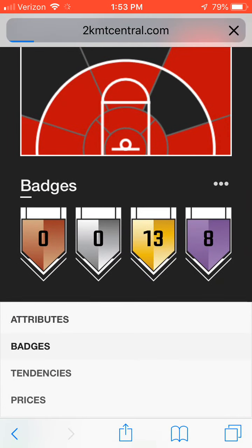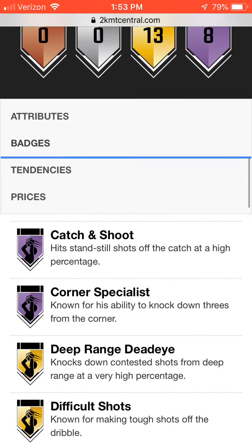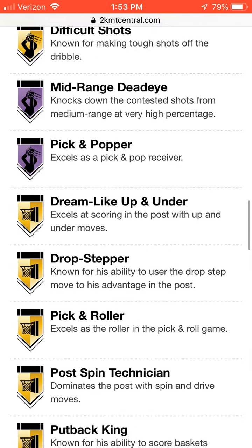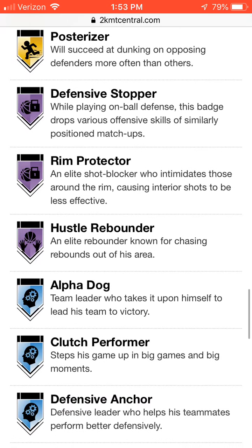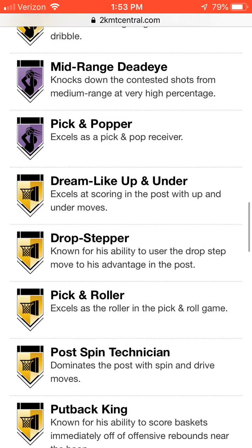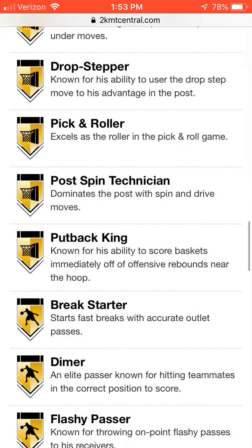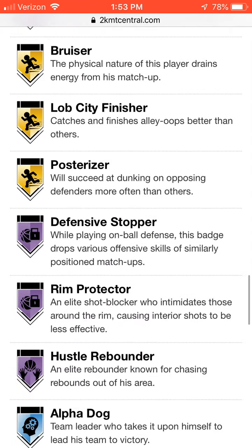For his better badges real quick: Hall of Fame catching shoot, Hall of Fame corner specialist, Hall of Fame mid-range, pick and popper, brick wall, defensive stop, rim protector, and rebounder. For gold badges, he has drop step, up and under, pick and roll, post-spin technician, put back king, break starter, dimer, flashy passer, bruiser, lob finisher, and posterizer.